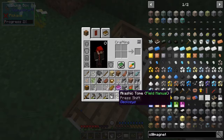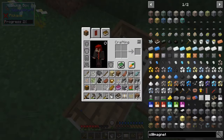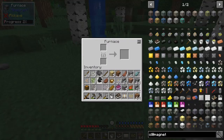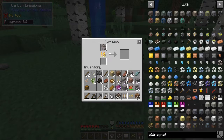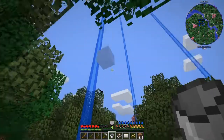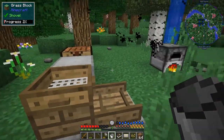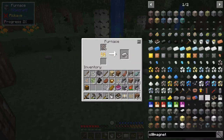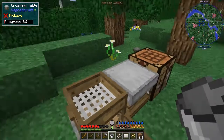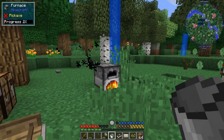Now what do we do with those? Looking at the recipe — smelt those and it gives us two ingots of iron per chunk. Let's try that — one chunk should smelt to give us two, and with eight we should get 16 ingots out of here. Let's stand back a bit so we don't get too hot. There's some pollution disappearing from the furnace. As you can see, we've now got two ingots of iron.